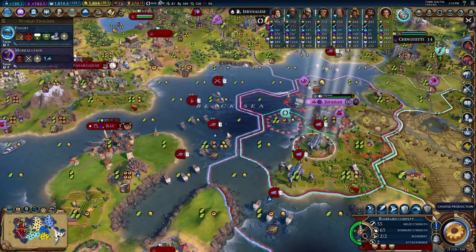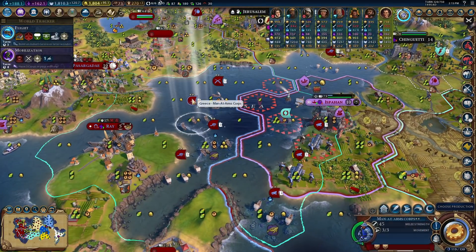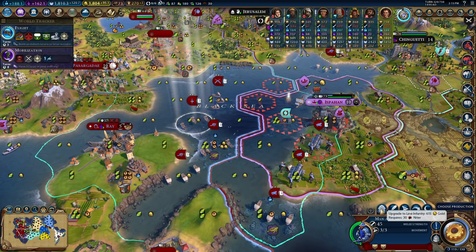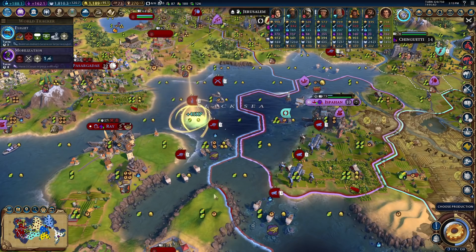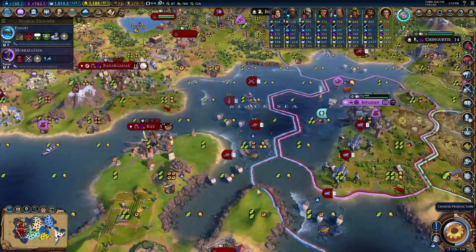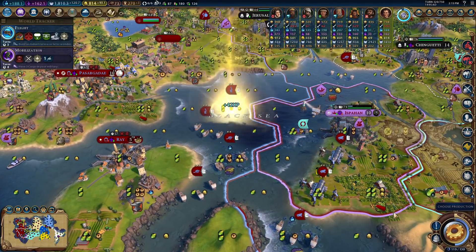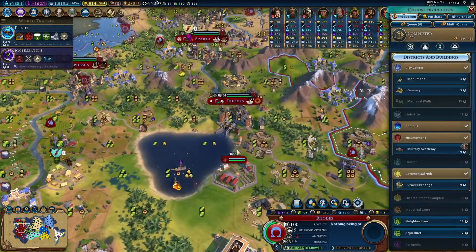I want to be able to build a balloon, but I think this is still correct. Don't I have another melee unit somewhere? Oh, right here — I think that's going to be very useful.